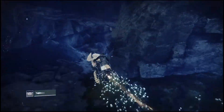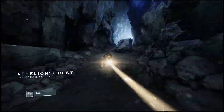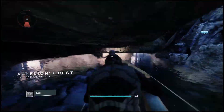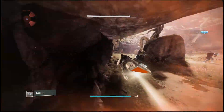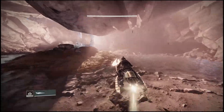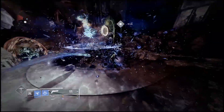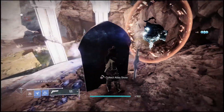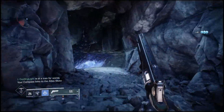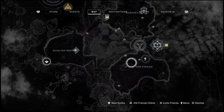After this cube, you want to fast travel back to the start and go back to the Strand because it'll make it a lot easier to find the last cubes. After collecting this one, just fast travel to the Davalian Mist and head back over to the Strand. It's going to make this a lot easier to collect the other two.